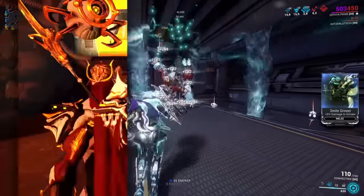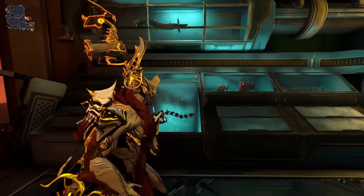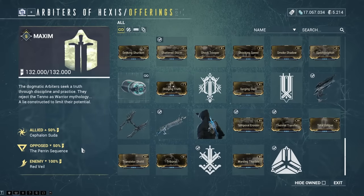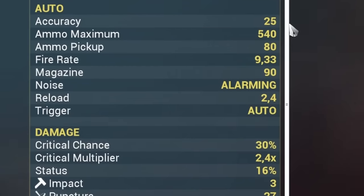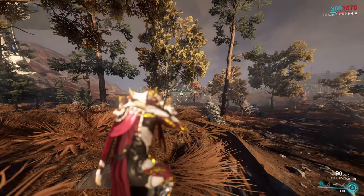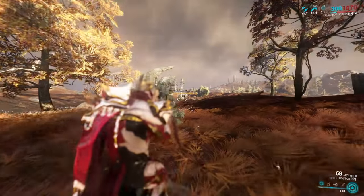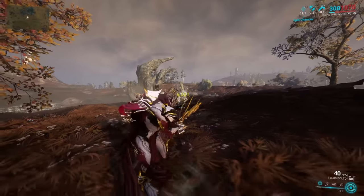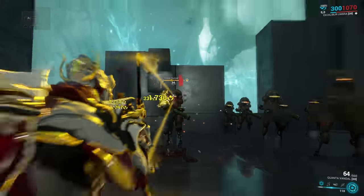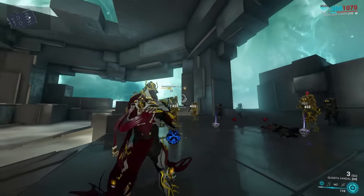Before we even look at the weapon statistics, there is one very important step that most people don't talk about: actually go and try a weapon out. For example, if you see the Telos Boltor in store and look at the statistics, you might think it's a good crit weapon for long-range open world engagement. However, what the stats don't tell you is that the Boltor family is not hitscan — it shoots actual projectiles you have to factor in, meaning it's probably not a good choice for the open world.